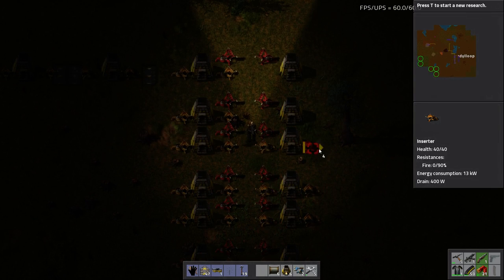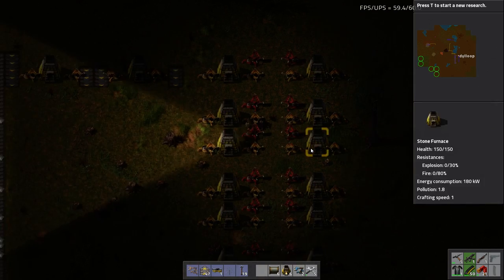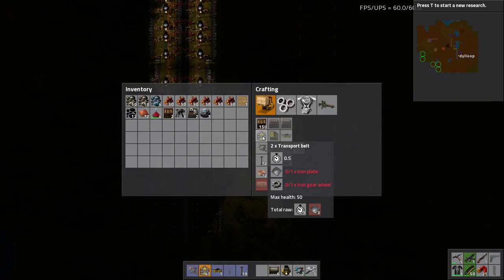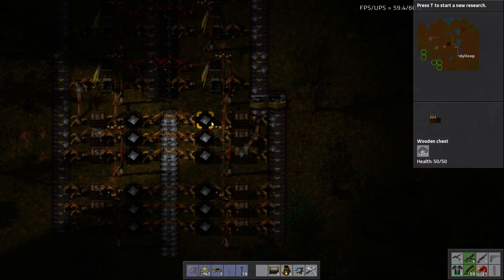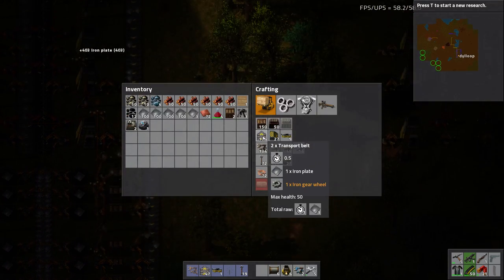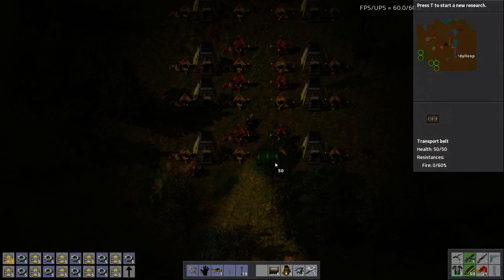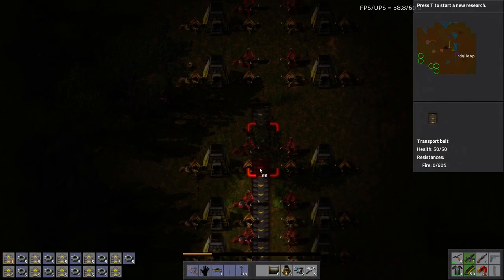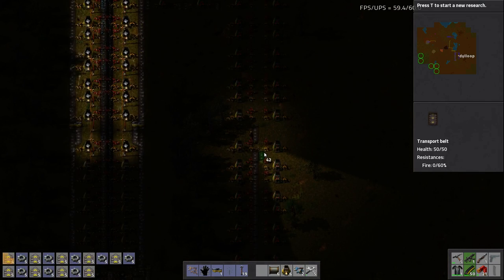My belts are done crafting. I'm going to need more than 40 though. All my inserters are placed — let's grab some more. I believe I'm short on iron to make more. I don't have much copper either. Luckily I'm getting this turned on. 400 iron plates — that should give me plenty. Let's place my belts. Copper comes in here. I'm debating whether I want copper to go in this side — no, copper is going to come in this side.